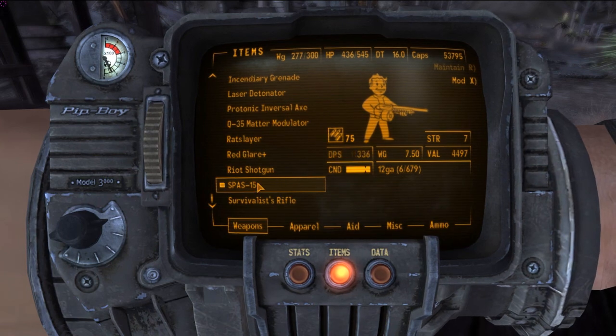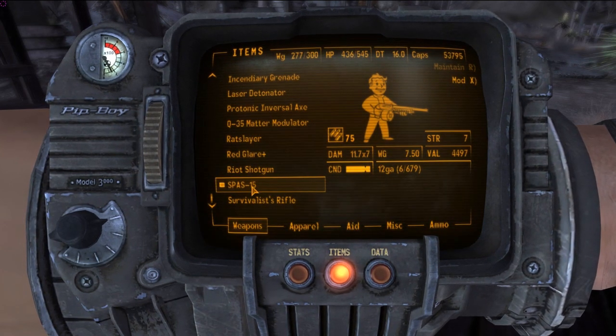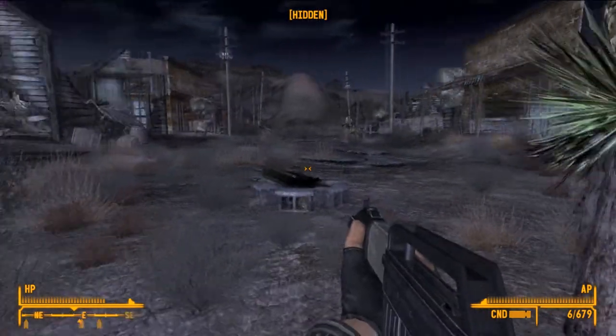Spaz 15 — I thought I said Spaz 12 by accident. Value: 4500. Gun skill: 75. 11.7 times 7 damage. Damage per second: 336. Let's whip this baby out. And this is it.